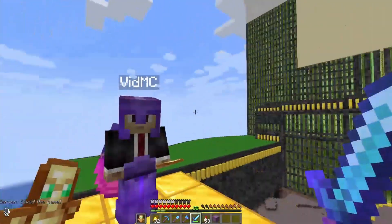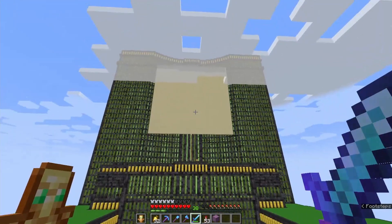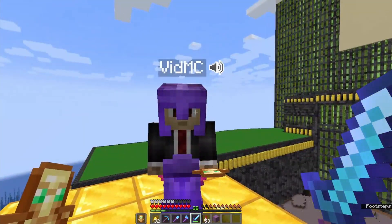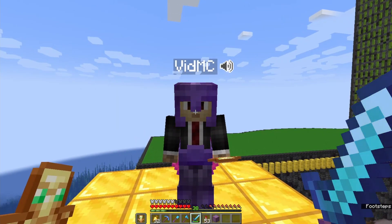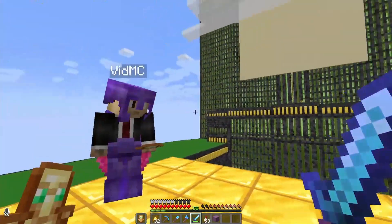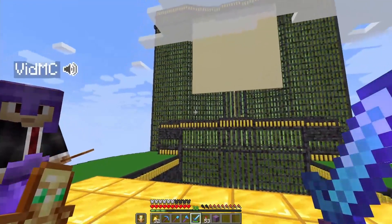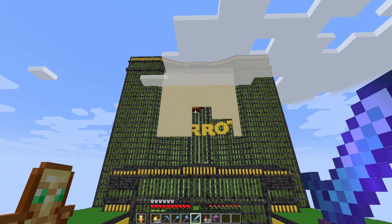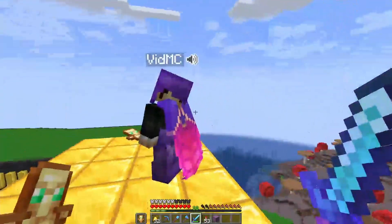VidMC asks what on earth I'm doing and why there's a bunch of sand there. He brought me over to show me what's behind the sand — he decided on the name for the casino and thought it was only right that I be there for the reveal. He flies over to flip a switch.